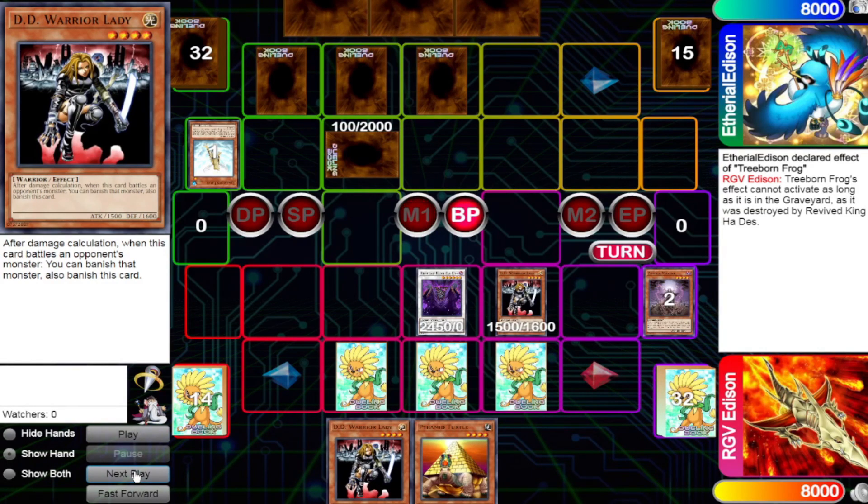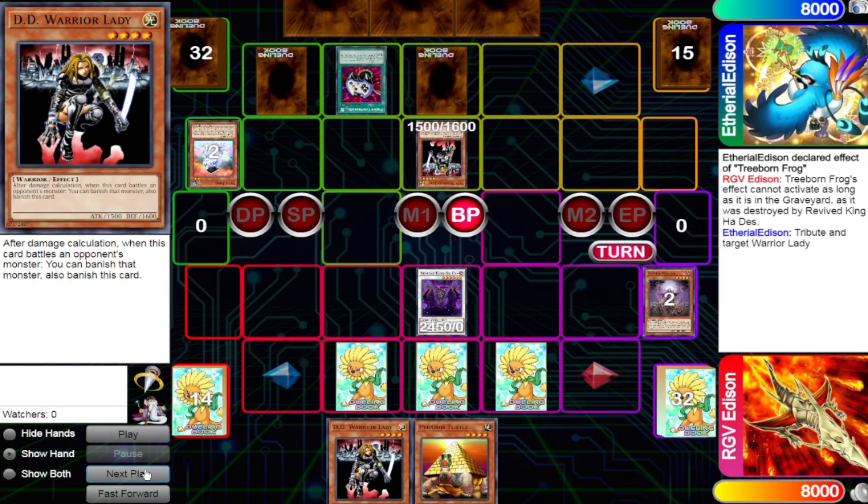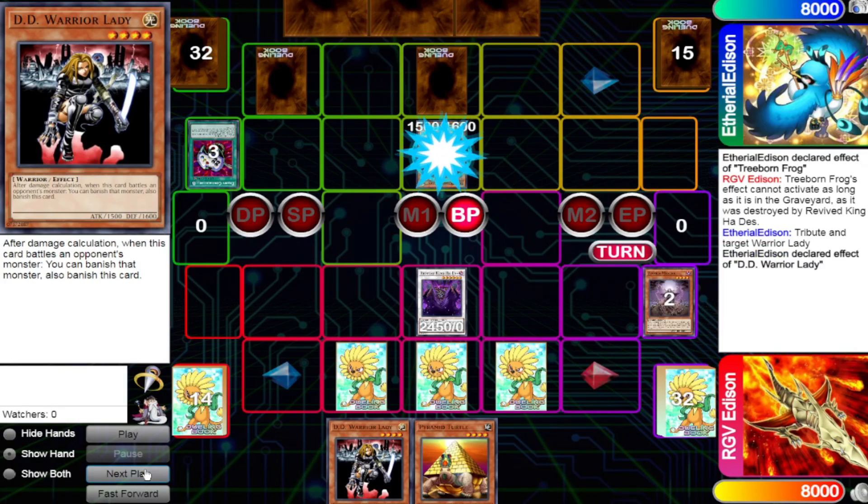In this scenario, our opponent during the battle phase activates Enemy Controller, tributing their monster to take control of our D.D. Warrior Lady, thinking that they can activate D.D. Warrior Lady when my Revive King Ha Des attacks it. However, Revive King Ha Des activates before it because it activates its effect as it's marked for destruction in sub-step 4. So Revive King Ha Des will just destroy D.D. Warrior Lady and they'll take damage.